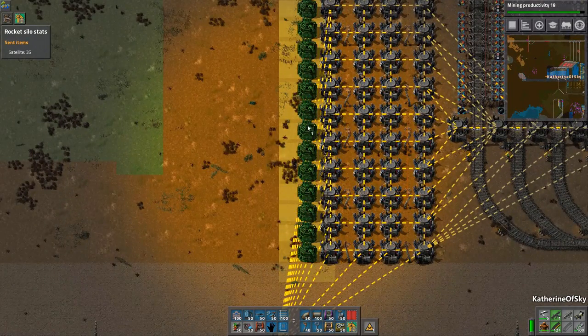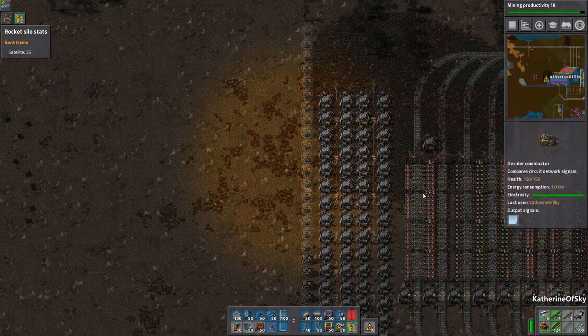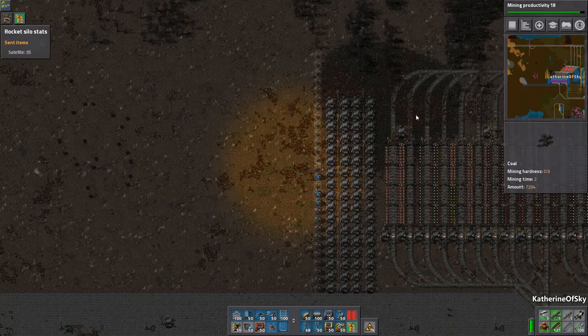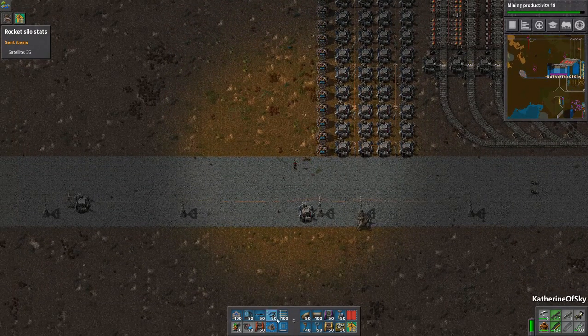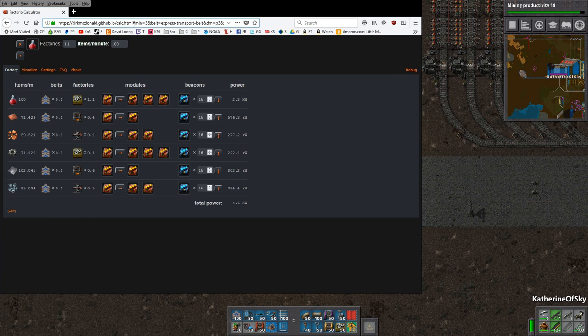We need beacons, and as I said, we want to leave at least one space here so we can put in some power poles. This is just an arbitrary amount of beacons — it means absolutely nothing. We will adjust the beacon length after we start putting things down. I'm going to use a tool — kirkmcdonald.github.io/calc.html. You can ignore everything after the hashtag because that's just what is currently calculated.